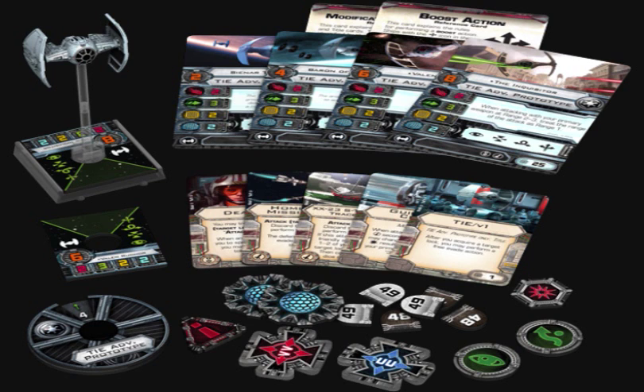Hey everybody, it's CJ. Tonight we're going to talk about the TIE Advanced Prototype — the Inquisitor's TIE fighter, to be more specific. They've released some previews for Imperial stuff — I think it's Imperial Veterans, which includes a TIE Defender and something else. We still have to cover wave seven and wave eight and the new core set, but I want to go ahead and cover this preview for the Inquisitor's TIE fighter, the TIE Advanced Prototype.